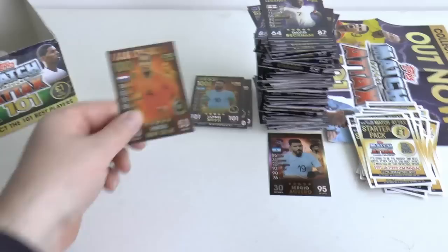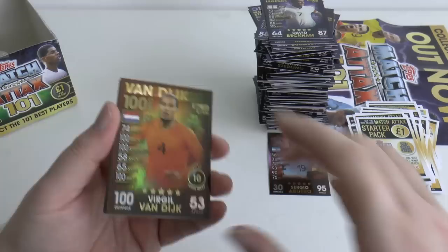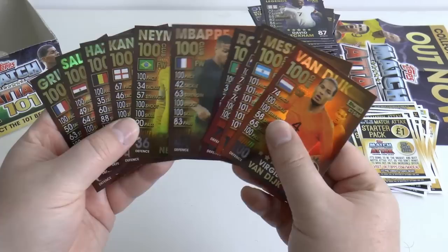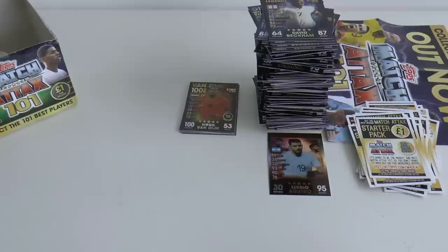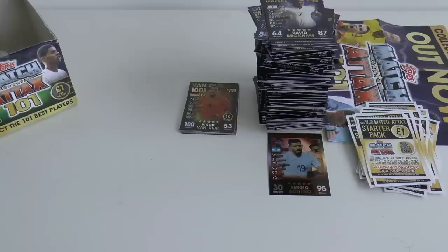Let's count how many 100 clubs we got from 50 packs: one, two, three, four, five, six, seven, eight, nine, ten. Exactly right — one every five packets, as advertised, and I think all of them are different too. That's been a fantastic box opening. We're going to get well on with our set when we sort them out. Please look forward to the update binder video. Make sure you subscribe to the Football Cousins Stickers channel and click the notification bell. See you guys in future openings — auf Wiedersehen.